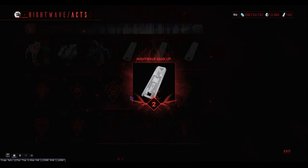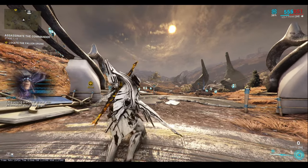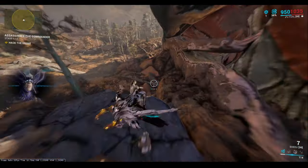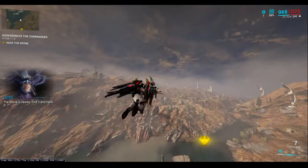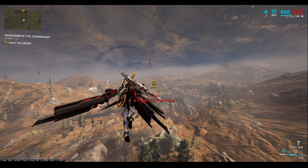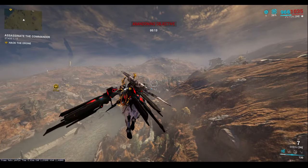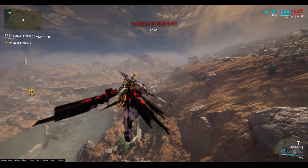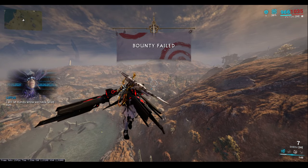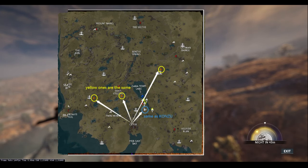To abandon the bounty, wait for it to show up, open Night Wave — this is a method and skip I will get into later that is significantly better. Then go over to the bounty, run or fly away, and wait for the abandoning objective to show up on your screen. Once it finishes, any bounty you start within Plains of Eidolon will automatically be a Tier 5 bounty.